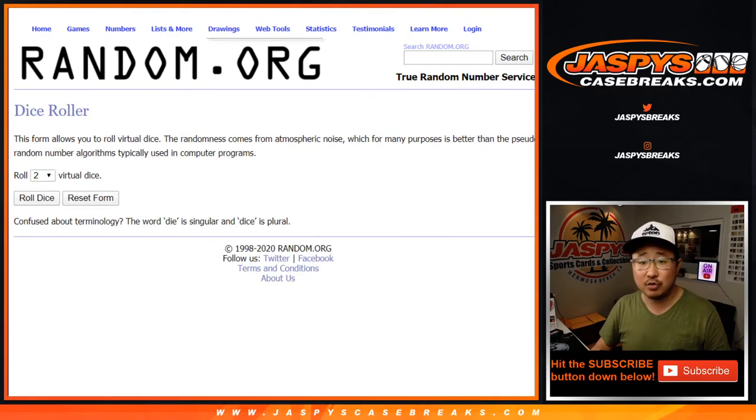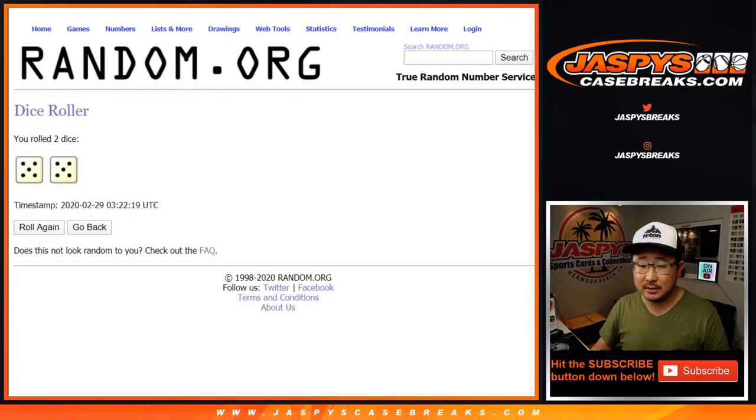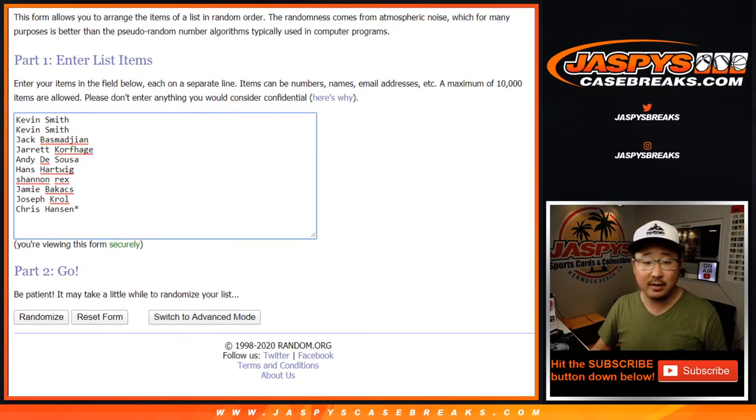There are the numbers right there. Let's roll it, let's randomize it. 5 and a 5 — 10 the hard way.